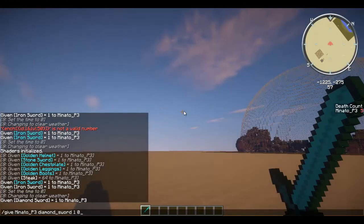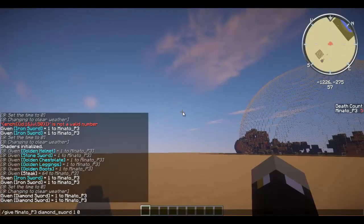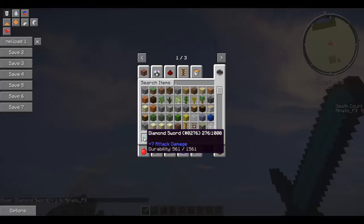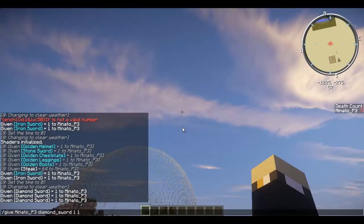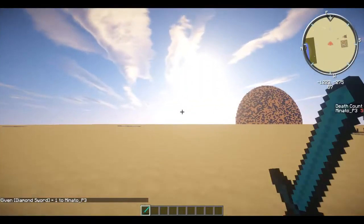Now what you do here is that you press one over zero — this is how many diamond swords you want, and then this is how much durability you want to be taken out of it. So you want one thousand durability taken out of it, so now you only have 561. You can set it to 560 and this will only have one use left. So hit a zombie — boom, dead.